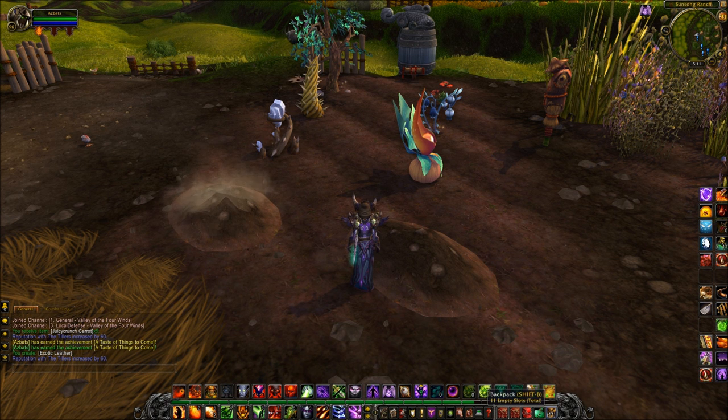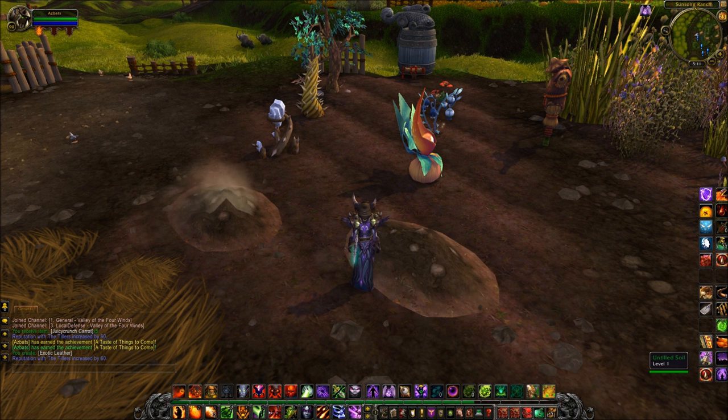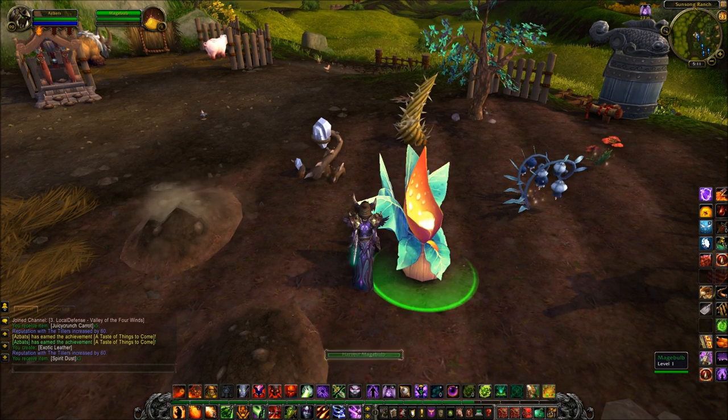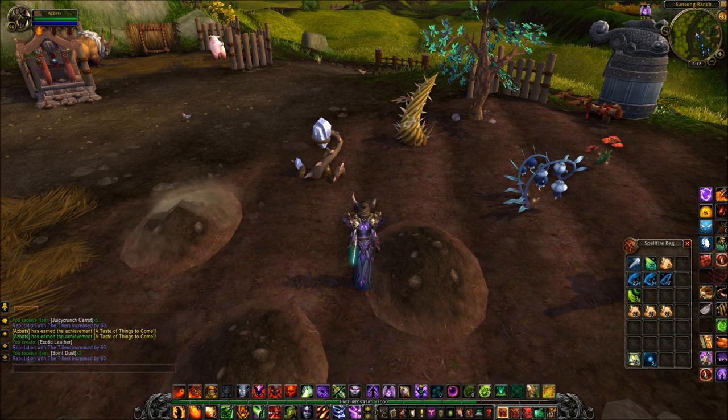So that might give you a bit of a hint on what these various plants are going to do. They actually provide you with crafting items. So when you get exalted, you can buy these seeds. The mage bulb has gone and yielded some spirit dust, and that's going to be used in enchanting.